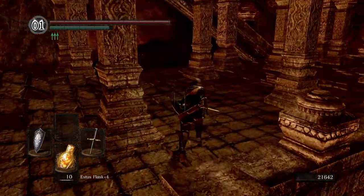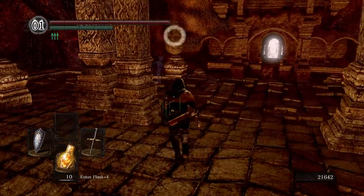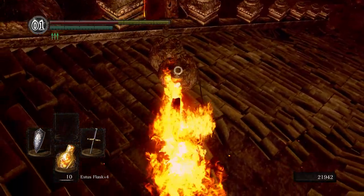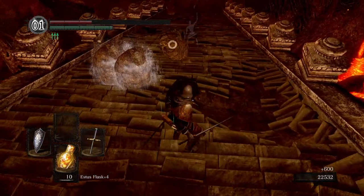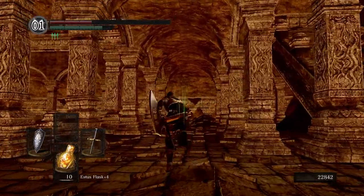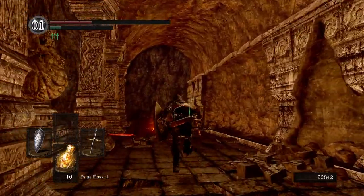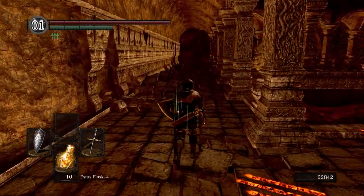All right, hello - nice to see you again buddy. Let's get an angle on them. Ow, how do they manage to hit me again? I don't like it - I'm not gonna use an estus. I'm gonna cheat a little and go rest and regain since I'm not very far. Let's do this all over again and this time let's be a little bit more careful.